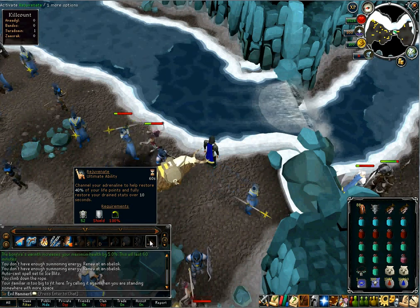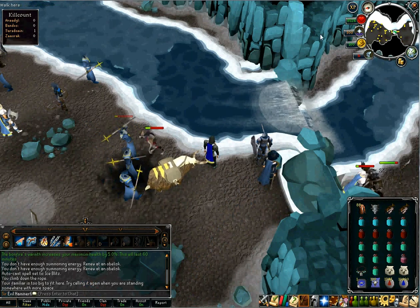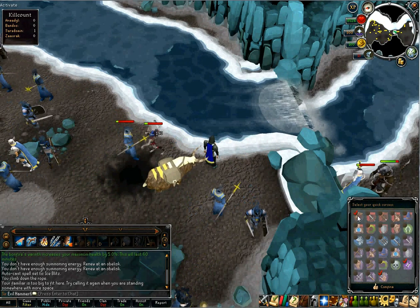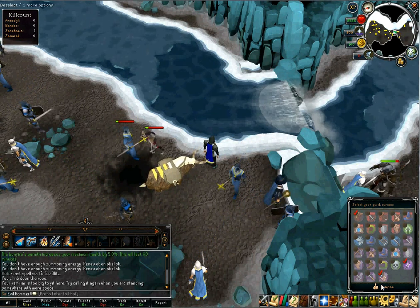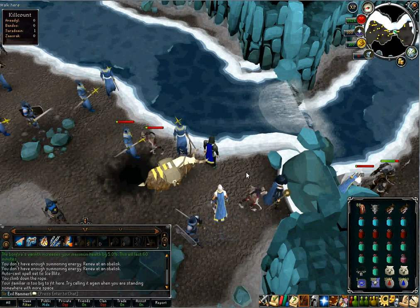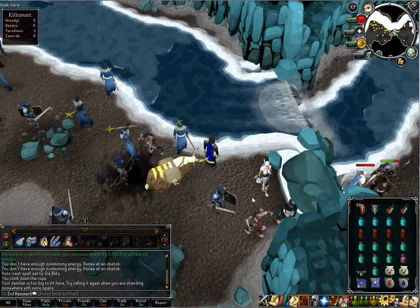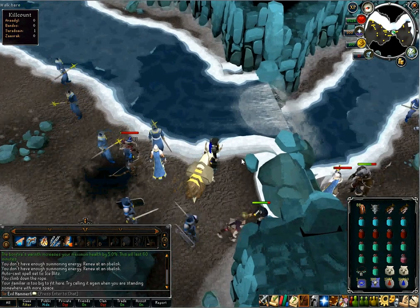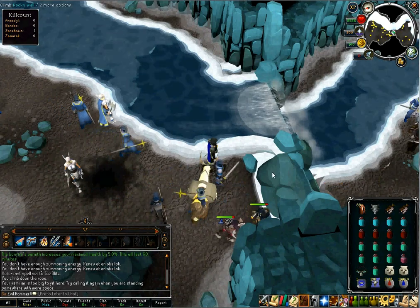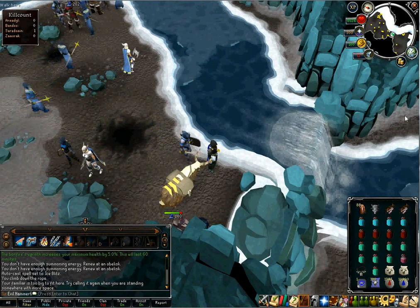Once you do that, use Rejuvenate and it'll heal you for 40% of your health — it drains your bar but it's really useful when you're low. If you go in with Penance Aura and Soul Split on, the quick curses to have are Protect Item if you're soloing and not comfortable yet, Soul Split, and Torment — which is the magic version of Turmoil. With that setup you basically won't need to do much for about 40 minutes. Use your Dreadnips as you go, and usually you can get about two minions dead before you even finish the boss. Good luck — it's really easy to solo all the bosses. I hope you get decent drops. I'll post a video soon showing actual killings so you get a better idea, but it's fairly easy once you go in there and learn the setup.